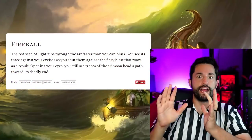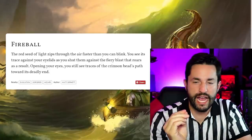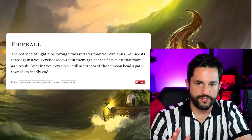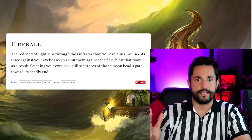Describe has literally hundreds — and eventually thousands as they keep adding more — of these text boxes. Here's an example for Fireball: 'The red seed of light zips through the air faster than you can blink. You see it trace against your eyelids as you shut them against the fiery blast that roars out. Opening your eyes, you still see the traces of the crimson bead's path towards its fiery end.' That makes me think of a spellcaster whose magic has traces from where it came from that leave a shadow that slowly fades. So if this same hypothetical spellcaster cast magic missile or scorching ray, there'd be three streaking marks away from that character from where they came from.